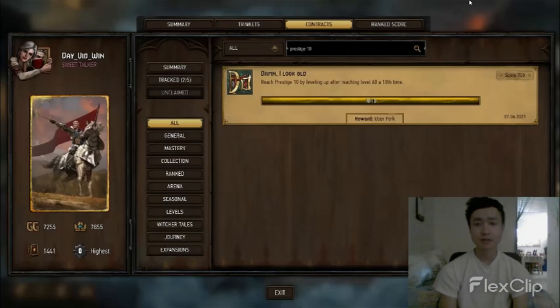As you can see here, I have the contract open for prestige 10 and it's already completed. I started playing in June of 2020 and it took about less than a year to reach prestige 10. Each game gives you roughly 80 to 120 exp depending on whether you win or lose, and on the number of cards played — officially 3 exp per card played and roughly 20 to 40 exp per round. That adds up to about 120 on a win and 70 to 80 on a loss.